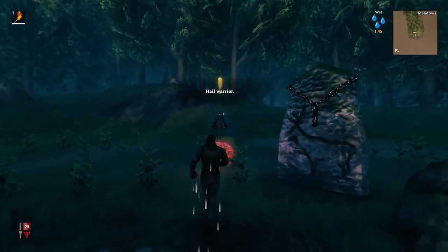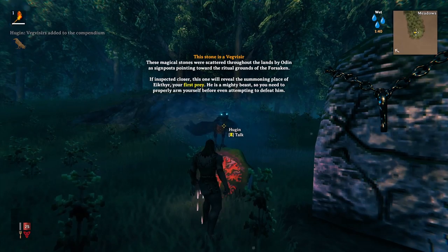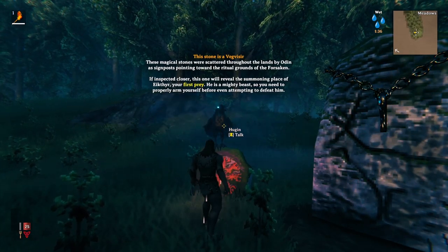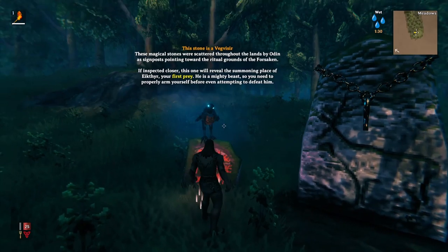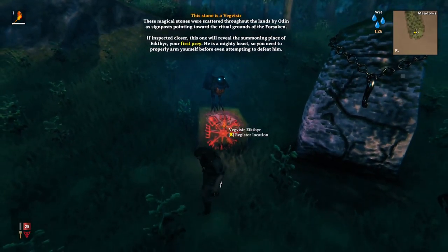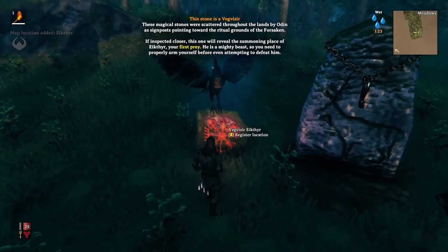No, we're not getting a lot of World of Warcraft-type quest text. These magical stones are scattered throughout the lands by Odin — a signpost pointing towards the ritual grounds of the Forsaken. If inspected closer, this one will reveal the summoning place of Eikthyr, your first foe. He is a mighty beast, so you need to properly arm yourself before even attempting to defeat him. So there's Eikthyr.